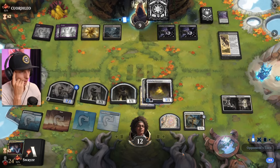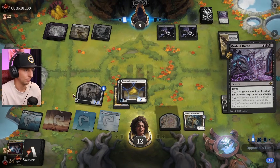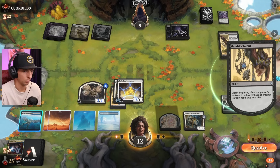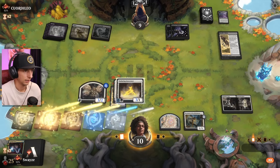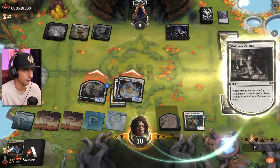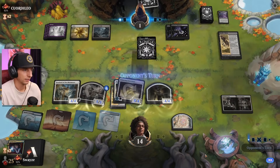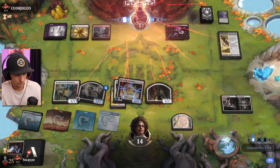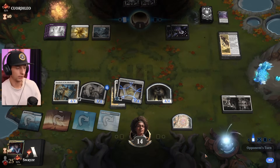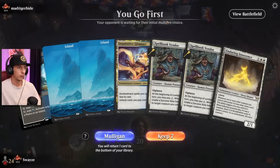Maybe there's an argument I should have put the enchantment onto the flyer to get more lifelink, but I don't think it's gonna matter too much. Gaining some life, feeling good. The Overlord is a little weaker here — it would have been a 6/6 — but because we unlocked the Dollhouse, it does its thing. Not bad, still climbing!